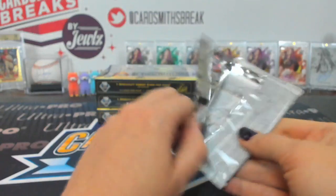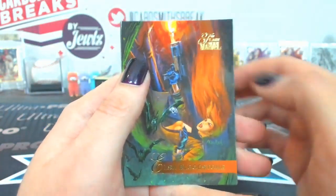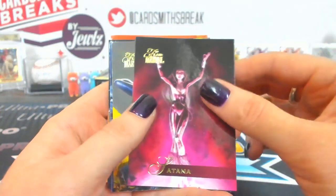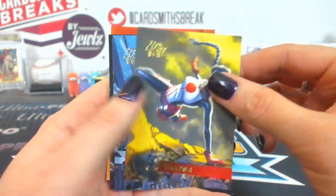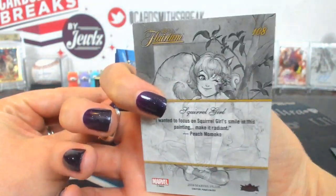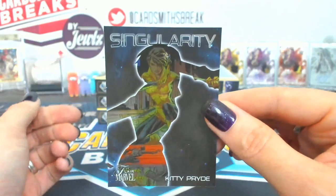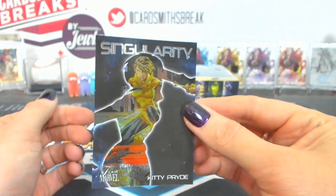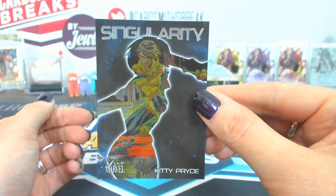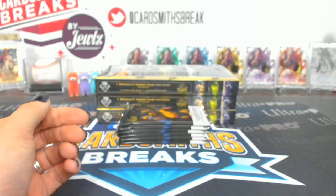Three is Byron. Elsa Bloodstone, Satana, Synapse, Lady Bullseye. A Squirrel Girl Flarium 218 — should be a tier two. And a Singularity Kitty Pride, number 11 — that's a base.